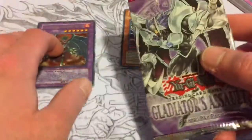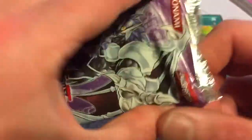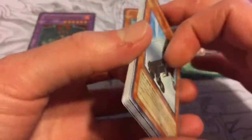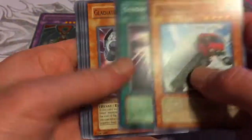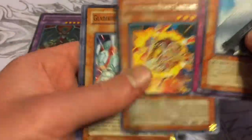For the last pack, hopefully we can end on a holo. A secret rare would be nice — all the secrets in the set are quite nice. Gladiator Beasts Aquila, so just a rare then. Not a bad rare though.